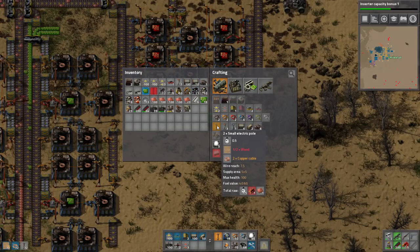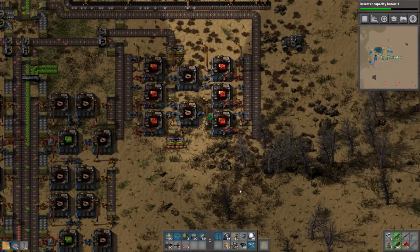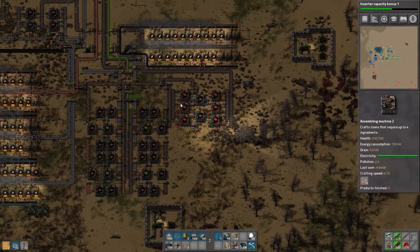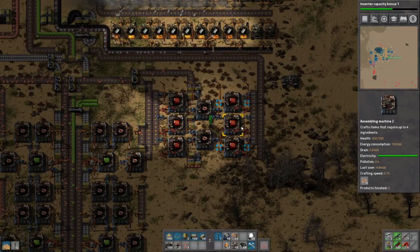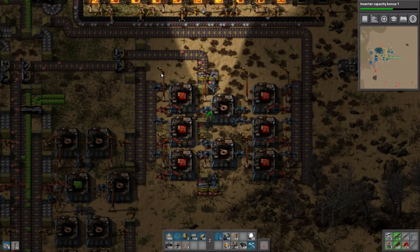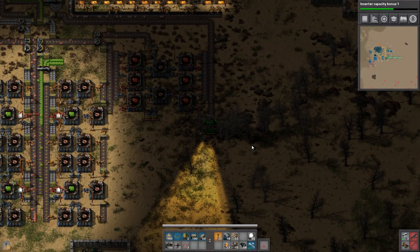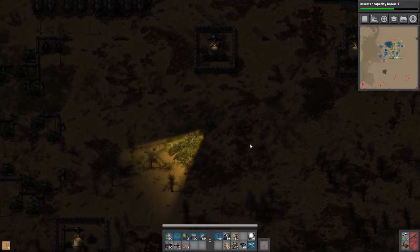I obviously have a stack of wood because I'm making electric poles. Maybe these need to be faster inserters - well they won't matter once we get the upgrade. Unfortunately there's another problem but we're still gonna wait on that because I'm still deciding how to handle some of this. It looks like the bugs have breached over there, sort of. Welcome to running into trees. Luckily we can just cart our car over to fix things now.